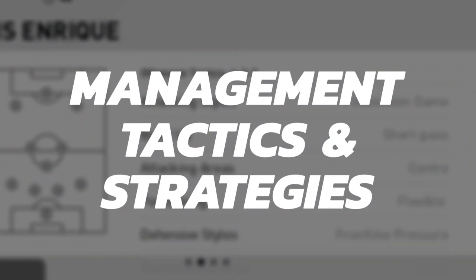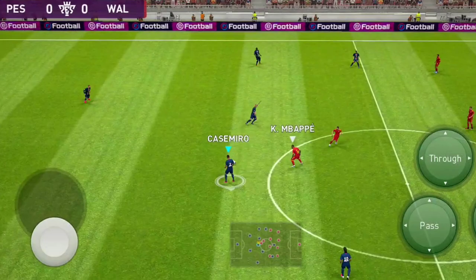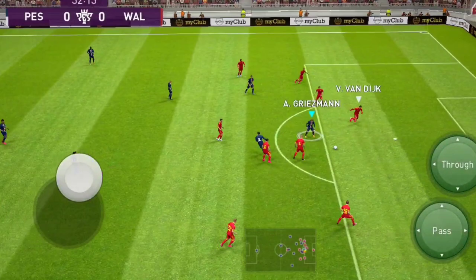Luis Enrique follows possession game as his attacking style in PES 20. In possession game we will have the most possession on the ball, and we attack by keeping the possession. The build-up is short pass, so the scoring is made by short passes. You can see that I am attacking by giving short passes.